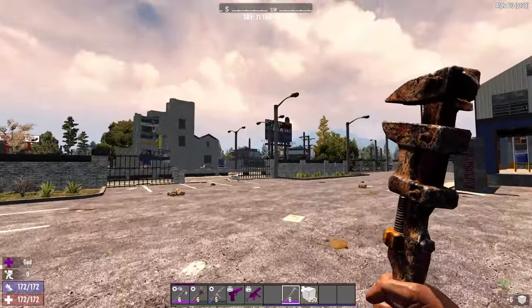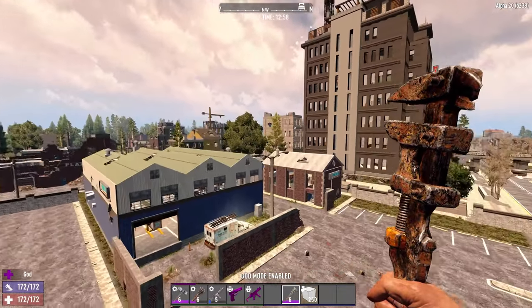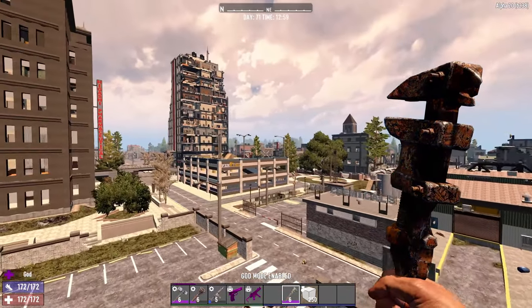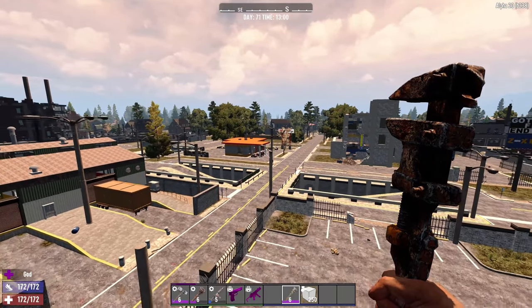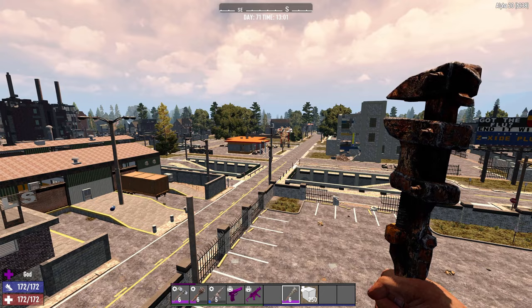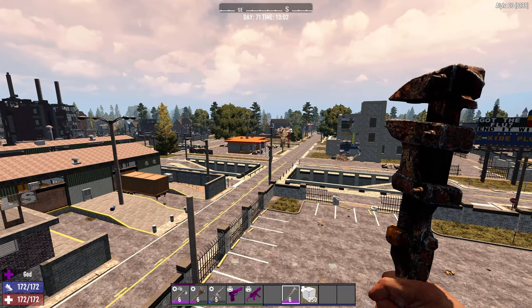Just looking around here, flying up a little bit, you'll see all these different streetlights. The parking area has a lot of them, but even just around the streets you'll see a bunch of them. Imagine if you wrench 50 of these — you're probably going to get 100 steel, and that's going to last you a while.